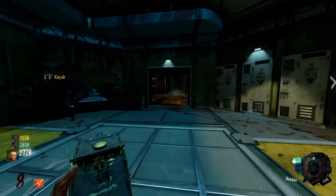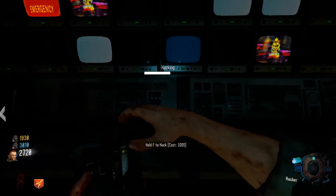So the first thing you gotta do is go to the multiple monitors around the map — it's by second power — and once you see that, you can hack that.